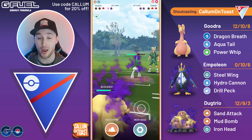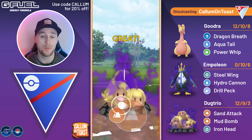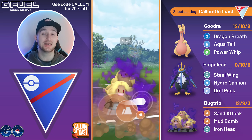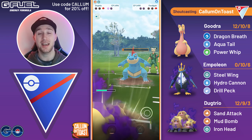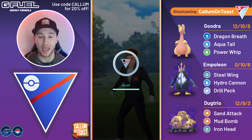We make it to a second Mud Bomb, and this is going to hit insanely hard up against the Feraligatr, nearly taking them out. A couple more Sand Attacks are able to do the job, and I'm able to take that game.